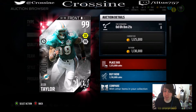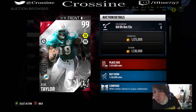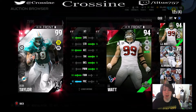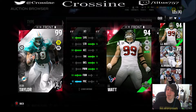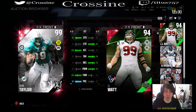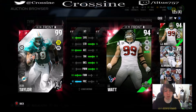Next up in packs, we've got this Jason Taylor going for half the coin that Michael Vick is, but this dude still looks pretty good. We're gonna compare him to JJ Watt real quick. The 100 finesse move is really cool, but JJ Watt has 99 power move. Jason Taylor has 11 better speed and 13 better acceleration, so if he gets off the block this dude is going to destroy your quarterback because he's gonna get there quick.